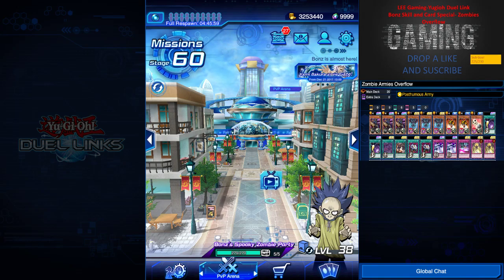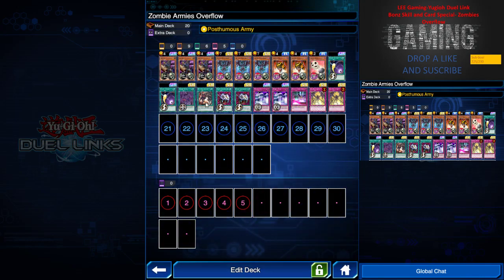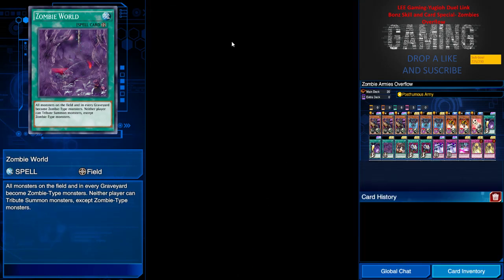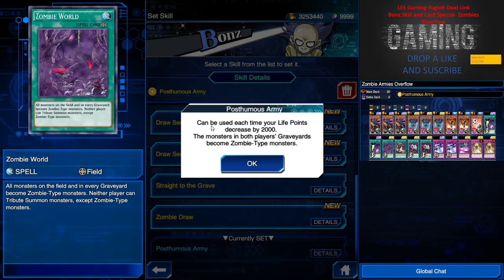I will be showing you some special deck from Bonds. Bonds just came out about a week ago and there are some cool cards in it, which feature Zombie War and a drop skill: Posthumous Army. I have a video about Zombie War — do check that out as well. But today we are talking about the drop skill Posthumous Army. This skill can be used each time your life points decrease by 2000, turning monsters in both players' graveyards into Zombie-type monsters.